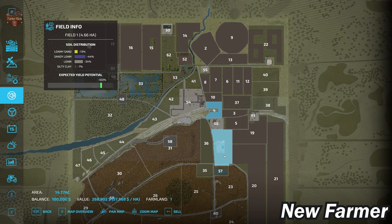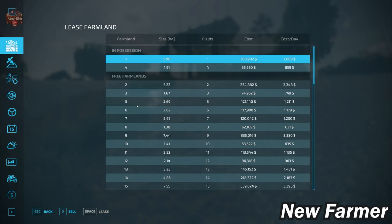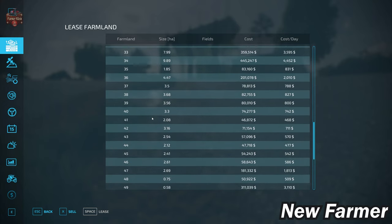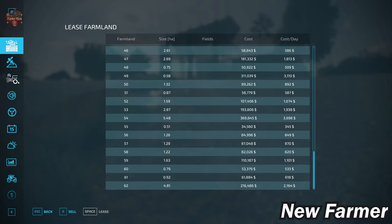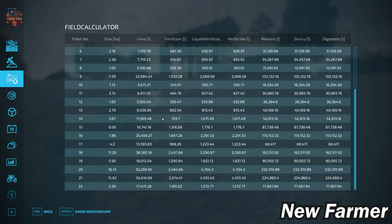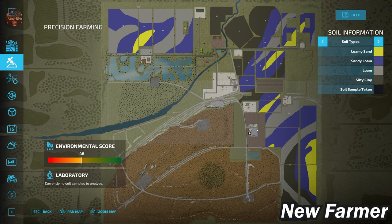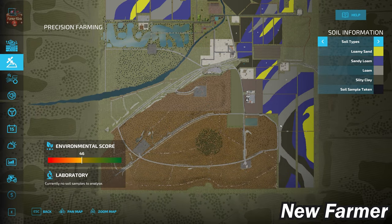The farmland lease screen shows all viable farmlands, their sizes, included fields, and cost. Cross-referencing with our field calculator screen shows specific sizes of each field. With respect to our precision farming soil map, this map uses the US soil map that is part of the Precision Farming mod. Fields directly north of the starting farm — fields 14, 9, and one unnumbered — are predominantly silty clay, while everything else is an interesting mix of sand, loamy sand, sandy loam, and loam.